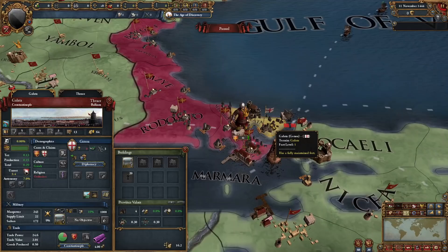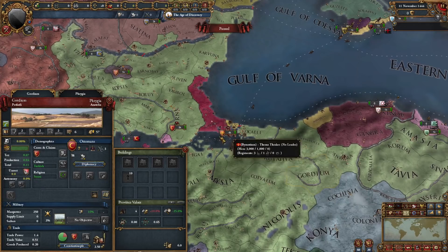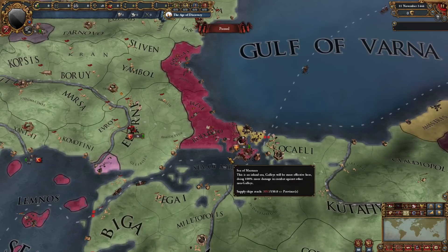We also have a Theodosian Walls terrain, which is pretty cool. And the province of Galata also has a special terrain. This mod is cooler than I thought. It seems that many provinces have special terrain types — just think about the effort that went in. I clicked on five random provinces and they all have special terrain types. This is part of the detail that this map provides.